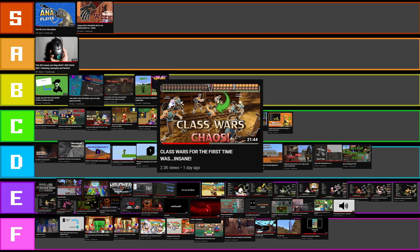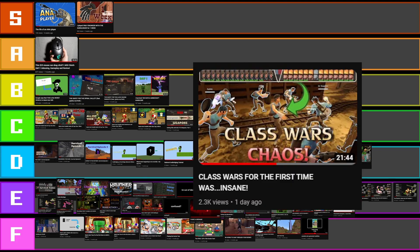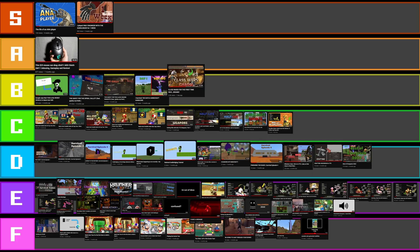Now we've got the last few thumbnails. The class wars one — this video got like 2.3k views in a day, which makes no sense. The reason I hate the fact that it has so many views is because I don't really want to make too much TF2 content, and the thumbnail's awful. I hate it. I like the top bit with the engineer and sniper things, and the text isn't that bad, but the screenshot's pretty bad and the arrow doesn't work. It took me quite a bit of time but it's all over the place. D tier.